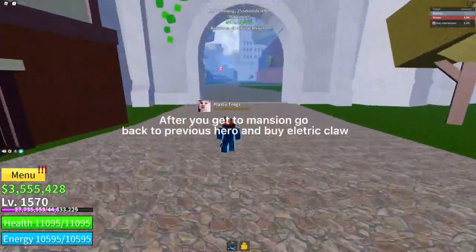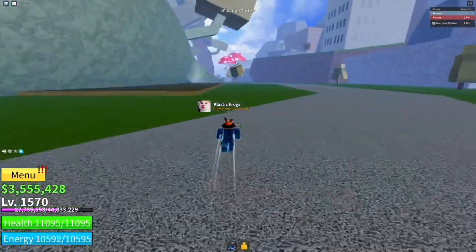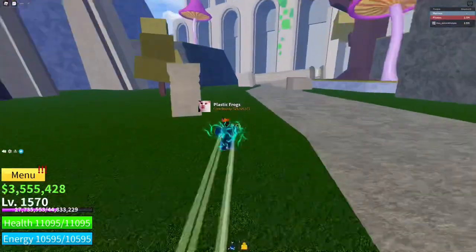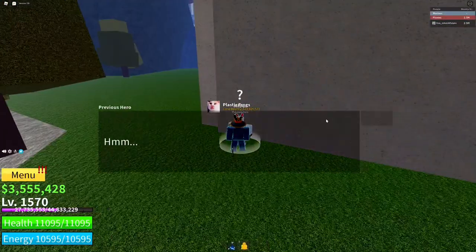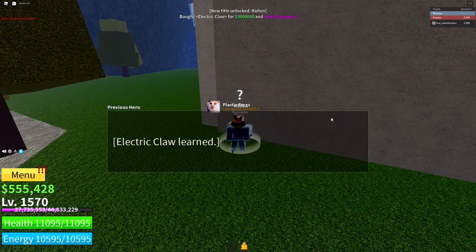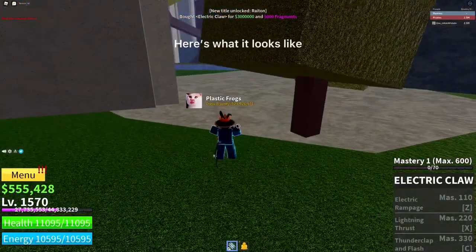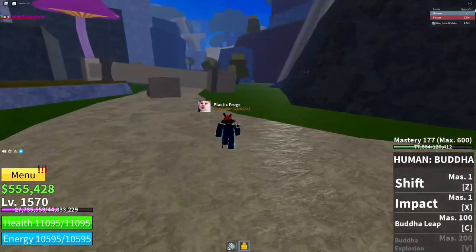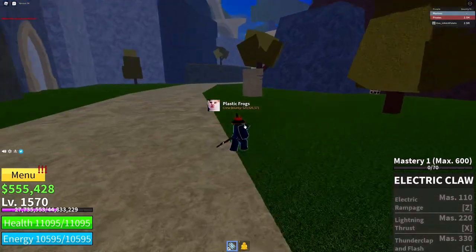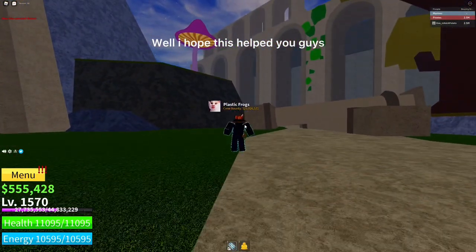After you get to the mansion, go back to Previous Hero and buy Electric Claw. Here's what it looks like. I hope this helped you guys.